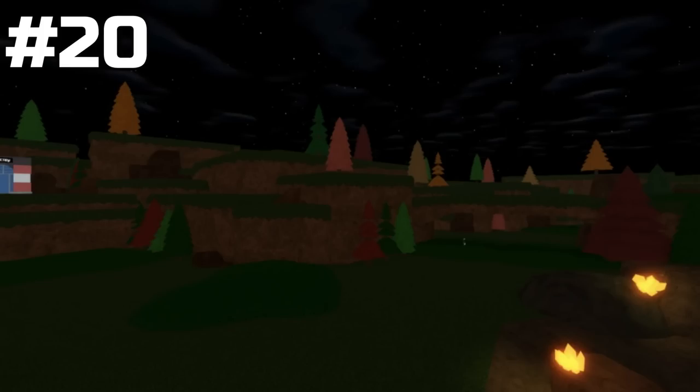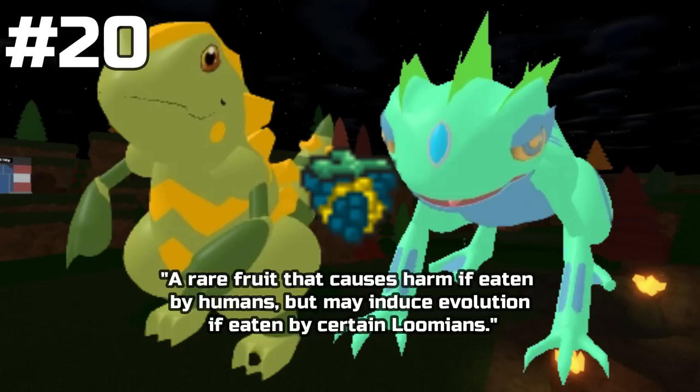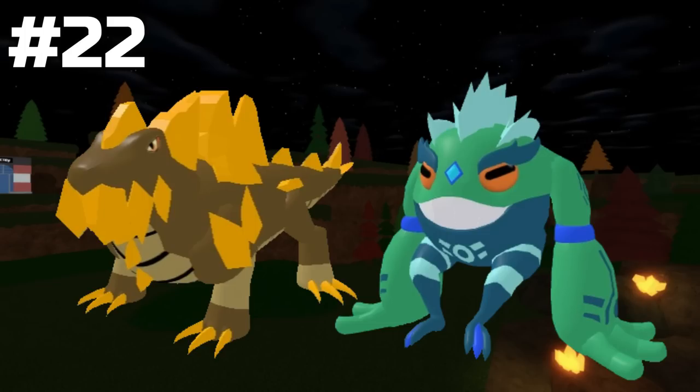Next up is a little bit of an iffy one, as we have Geklo and Amphoton. You could technically make the argument that the Thunderfruit does say it is able to evolve certain Lumions. However, it never tells you what specific Lumions actually evolve with this fruit. The Lumions that these would evolve into would, of course, be Eliguana and Metatode. So if you're playing through the game and you never give a second thought to the Thunderfruit, you'll never be able to evolve both Geklo and Amphoton.